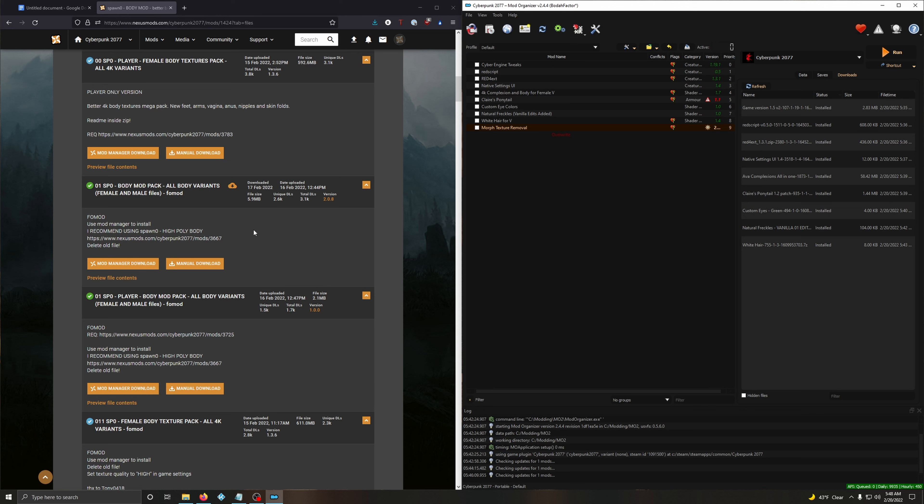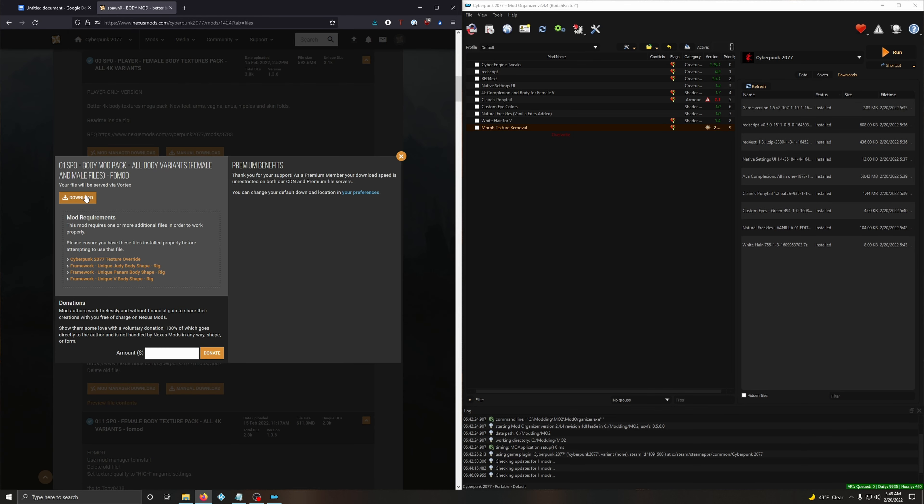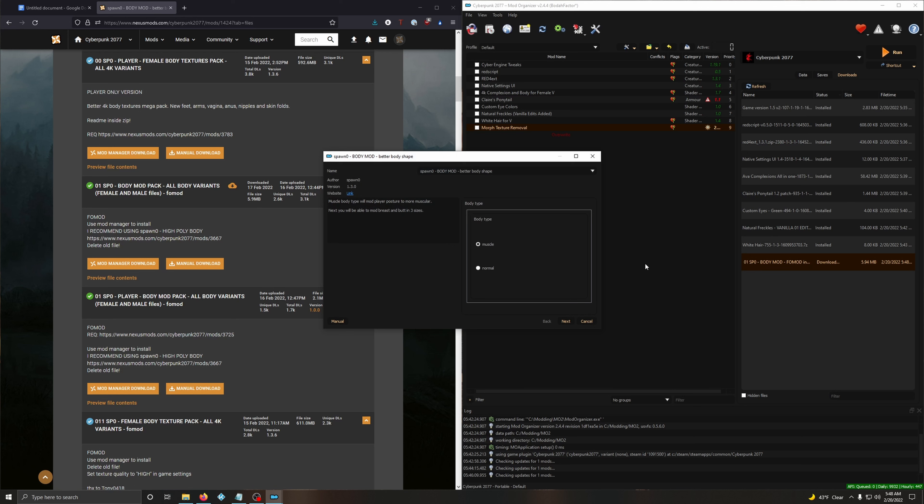For Body Mod, I recommend you go down and download version 2.0.8 - the one with the full mod. When you double click, choose which body type you want for your female V - normal, muscle, whatever you want. Then choose breast and butt size: small butt, small breast, average, big - whatever you like. Install it.